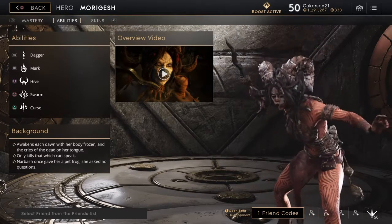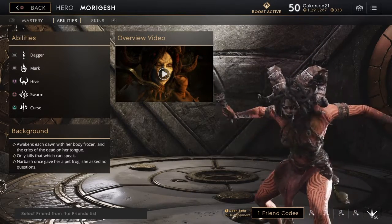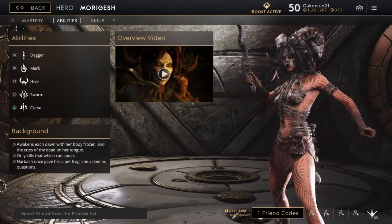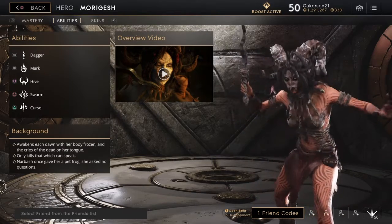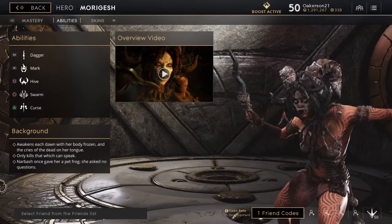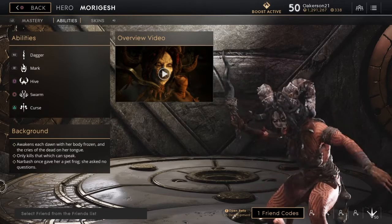Hey guys, Alex here from Oaks Gaming coming back with another Paragon deck building guide. Today I'm going to be doing the new hero Morgesh. I figured I'd do her because she just came out, and I want to give you an idea of how I decided to build her. The build works pretty good so far. I'll go over her abilities first before I get into the build.